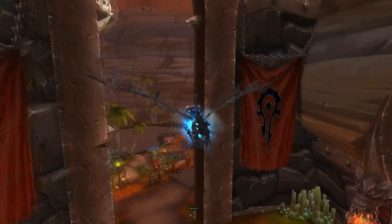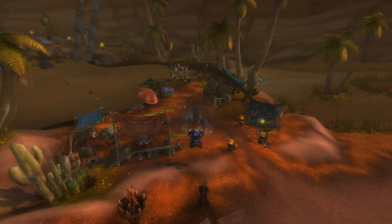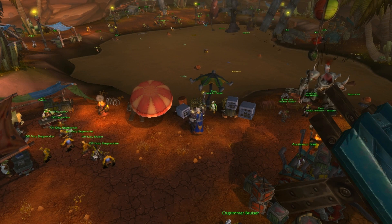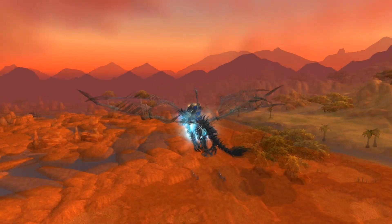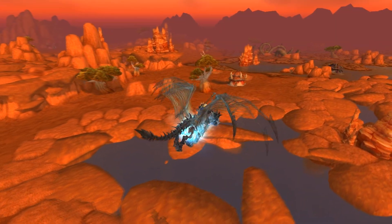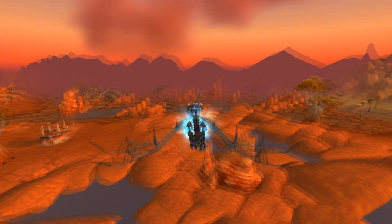Next and last is the pet battle system. You can learn it from an NPC called Matti in the Valley of Spirits. The pet battle system is similar to Pokémon — you use your companions to fight and catch wild creatures. I will show you three battles now, hope you'll enjoy it.